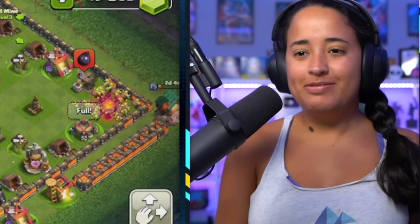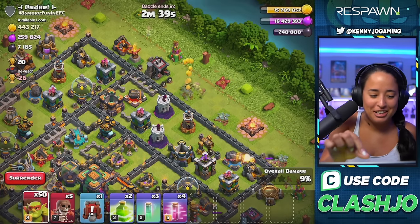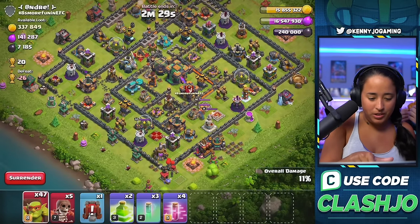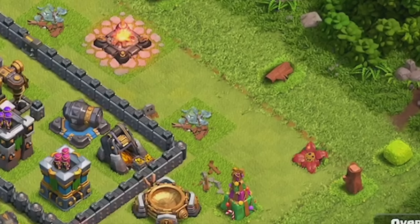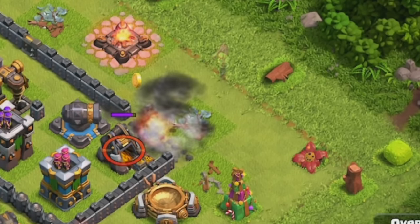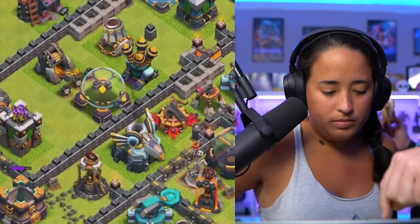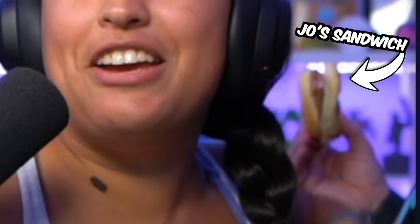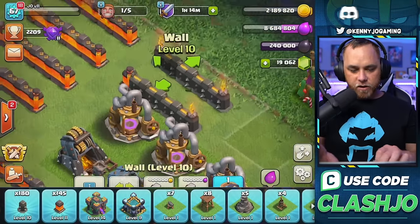Fabi rejoined the stream, and this time the audience pressured her into doing a raid. She was shaking trying to do it. She noticed she was full on dark elixir and only needed one wall breaker for those bases. With some coaching, she managed to pull it off — emotional diamond moment — and we finished the hour with the fourth round of wall upgrades to complete 145 pieces of level 11 wall.